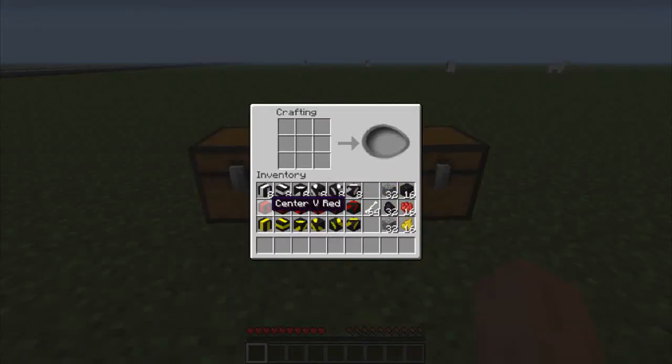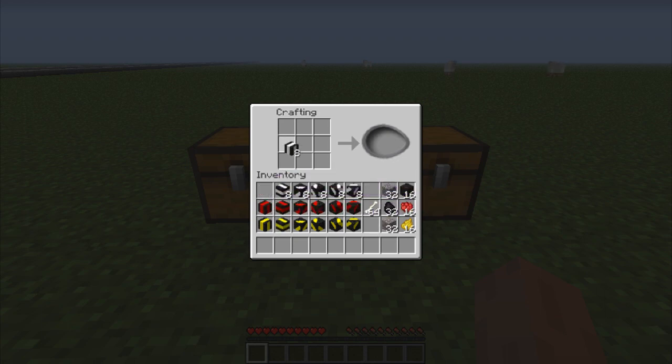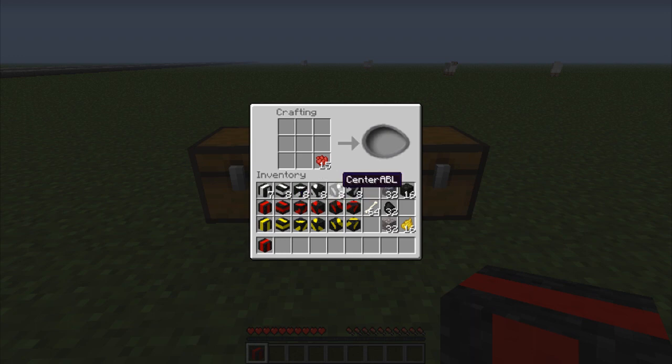To craft these new ones, it's very simple once you know how to craft the base blocks. You just drag one of these blocks down and you get a color dye. Currently, the only two that work are red and yellow for the basic road lines. Place it down — you can place it anywhere — and you get the center vertical red line, with 'V' short for vertical. It works the same with any of the white blocks: just bring any block and place it down to get the same shape in red. If you place the yellow dye, you get it in yellow.